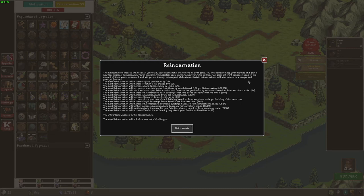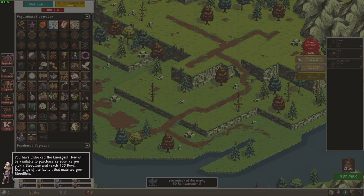Hi, Super Spruce here, back with another Realm Grinder video, episode 90. We are reincarnating for the 60th time, which means I will unlock Lineages. I'm guessing it's taking forever because it's going to load a tutorial pop — yep, exactly. You have unlocked the Lineages. They will be available and purchased as soon as you pick a Bloodline and reach 400 Royal Exchange of the faction that matches your Bloodline.